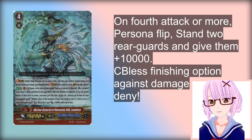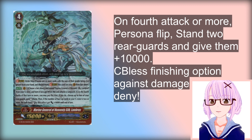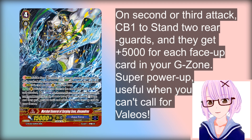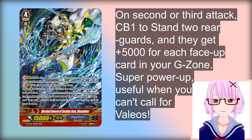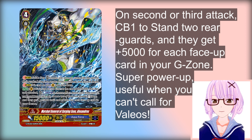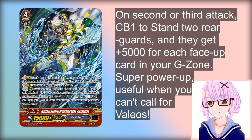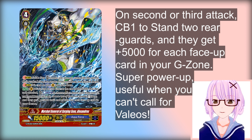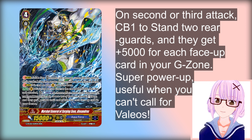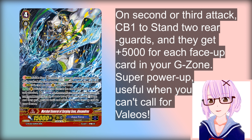To fill out the rest of the G-zone, we have 2 copies of Alexandros — another GR from GBT13. When he swings, you pay Counterblast 1, stand 2 of your rearguards, and they get power plus 5k for each of your face-up cards in your G-zone. Usually when you use Alexandros' skill, you're going to have 3 to 5 cards in your G-zone face-up, so they'll get plus 25k. It's essentially an even bigger Lambrose — just buries your opponent in power. It's an absolutely crazy deck.